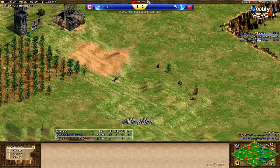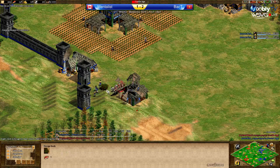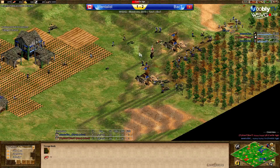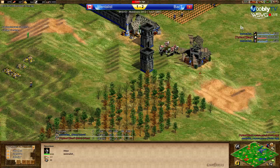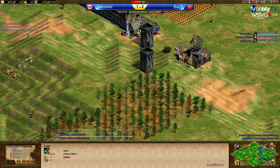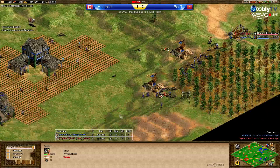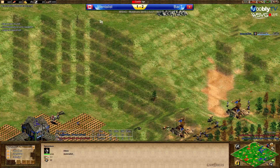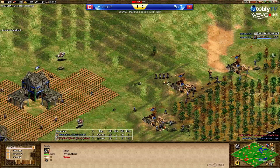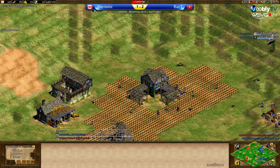He's overtaken in score. Mentalist is up to castle age with more upgrades. Four knights coming in on the berries but won't be able to do too much. He's got forging — it applies to knights and spearmen rather than getting defense upgrades. I think this was a good decision for Mentalist. As long as Back T doesn't kill the whole wood line, Mentalist may have some problems, but as it stands he's still ten villagers ahead.